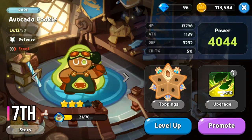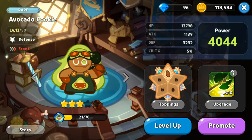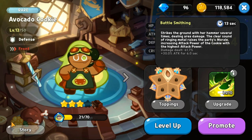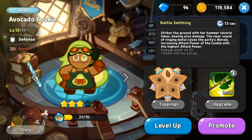At rank 7 for front cookies is Avocado Cookie, a rare defense class. His skill Battle Smithing has a 13 second cooldown — deals area damage and increases the attack power of the cookie with the highest attack power. He only buffs one specific cookie, though he does have area damage. I used him for a while, but better cookies exist ahead of him.